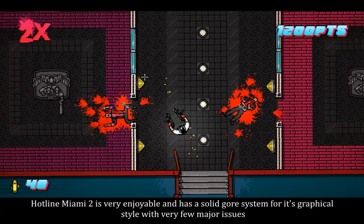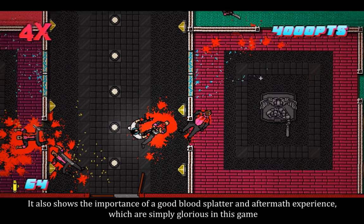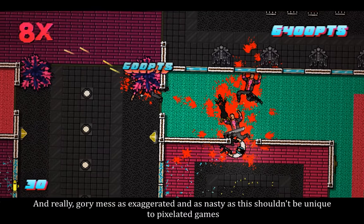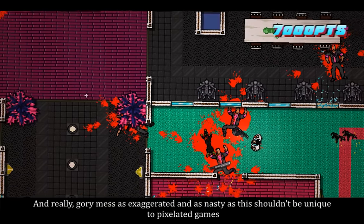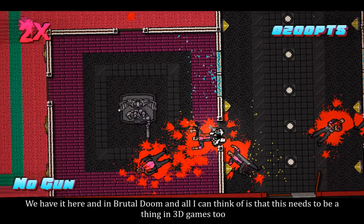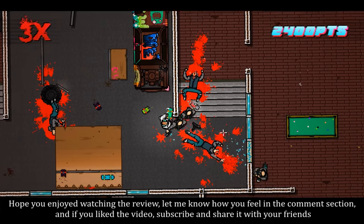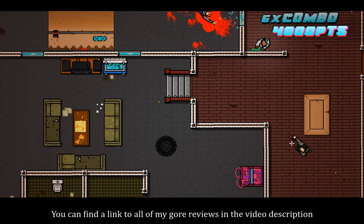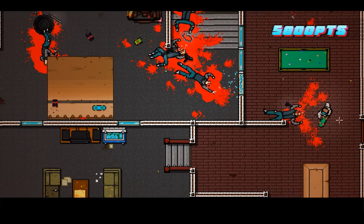Hotline Miami 2 is very enjoyable and has a solid gore system for its graphical style with very few major issues. It also shows the importance of a good blood splatter and aftermath experience, which are simply glorious in this game. And really, gore mess as exaggerated and as nasty as this shouldn't be unique to pixelated games — we have it here and in Brutal Doom, and all I can think of is that this needs to be a thing in 3D games too. Hope you enjoyed the review — let me know how you feel in the comments, and if you liked the video, subscribe and share it with your friends. Until next time, bye!